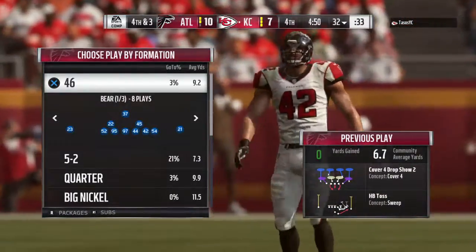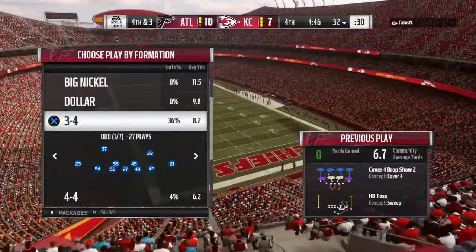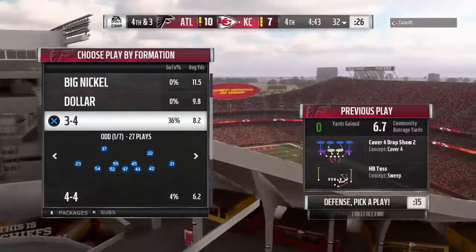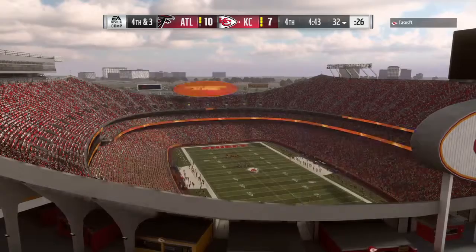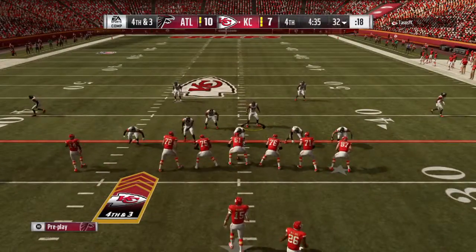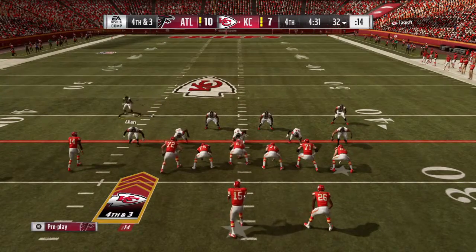Seems pretty obvious defensively — a key was stopping the run game. How have they done it so successfully? To me, it seems these guys really did a nice job of paying attention during the scouting report meeting. When they do those, they talk about the top plays these guys like to run, the best runs for the top running back — those are the ones you focus on and want to take away, and they've done that pretty successfully in this game.